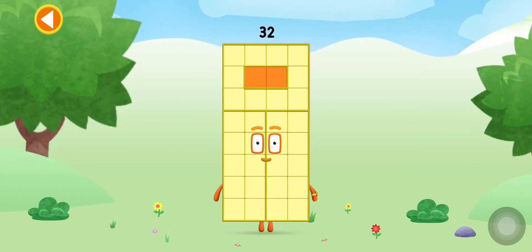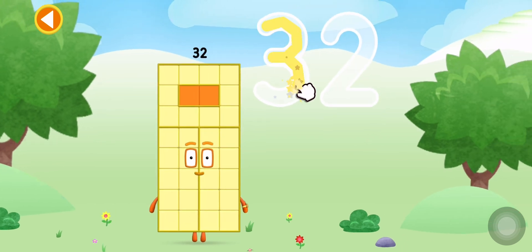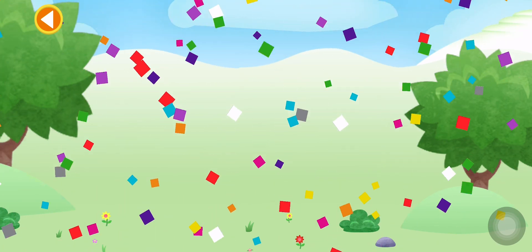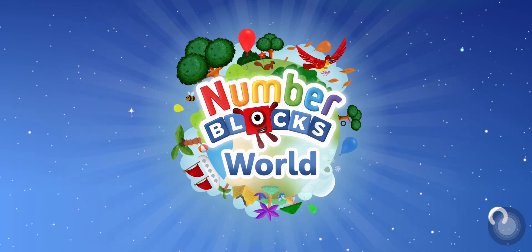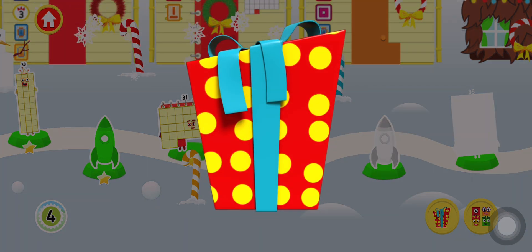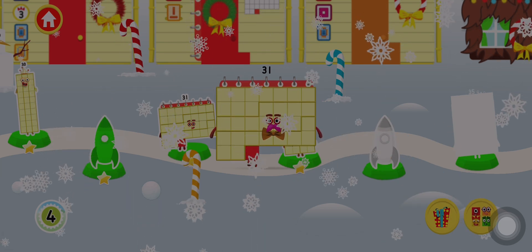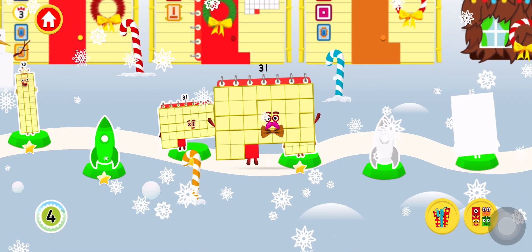This is number block thirty-two. Well done! A present! Tap on the present to open it. Well done! You've earned a moustache for the dressing up game.